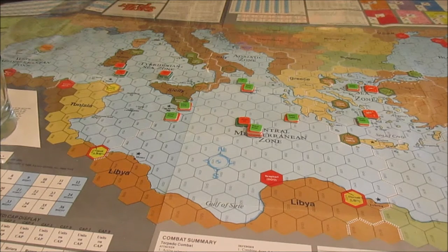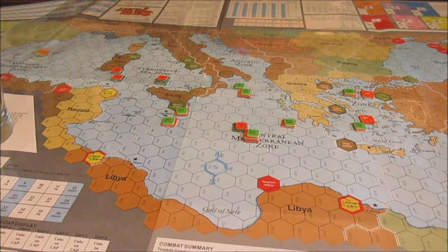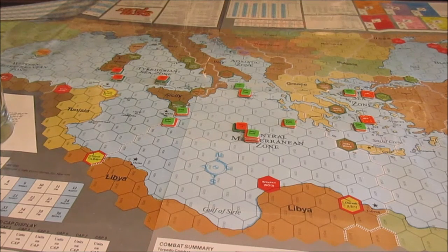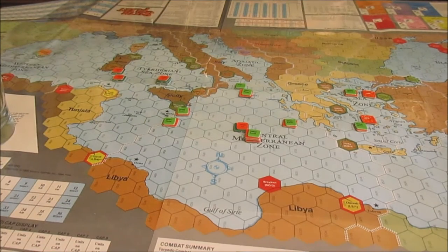As I said in the last video, I'm running the Second Fleet rules for local detection. The rules as written in Sixth Fleet only allow detection attempts when someone moves through your limited or extended detection zone during the AM turn. I thought that was kind of silly. Second Fleet cleaned that up — there's a chance to detect someone in your limited or extended zone each turn. So we're going with that, and that happens after the CAP phase.